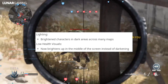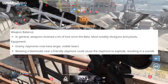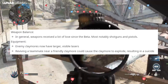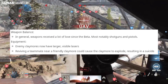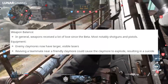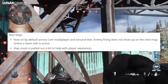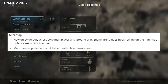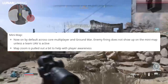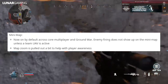For weapon balances, weapons received a lot of love since the beta, most notably the shotguns and pistols. For equipment, enemy claymores now have larger visible lasers, and reviving a teammate near an enemy claymore could cause the claymore to explode, resulting in suicide — that's been fixed. The minimap is now on by default across core multiplayer and Ground War. Enemy firing does not show up on the minimap unless a team UAV is active. Map zoom is pulled out a bit to help with player awareness.